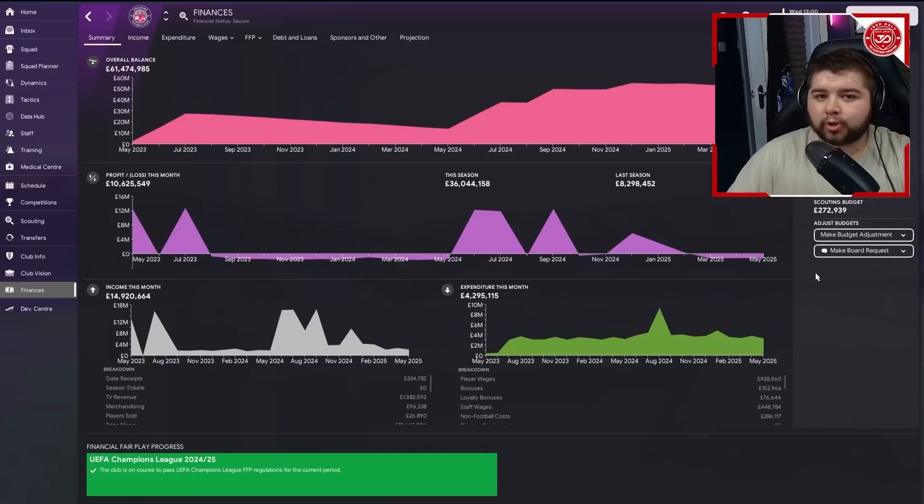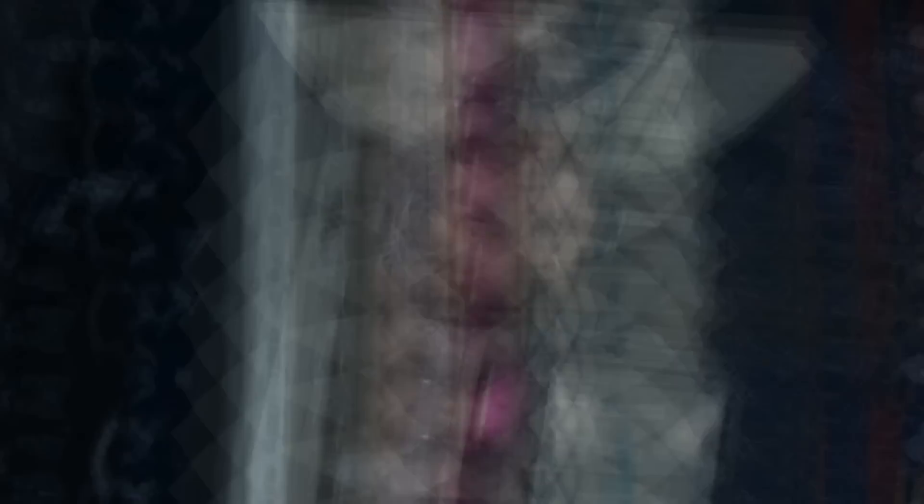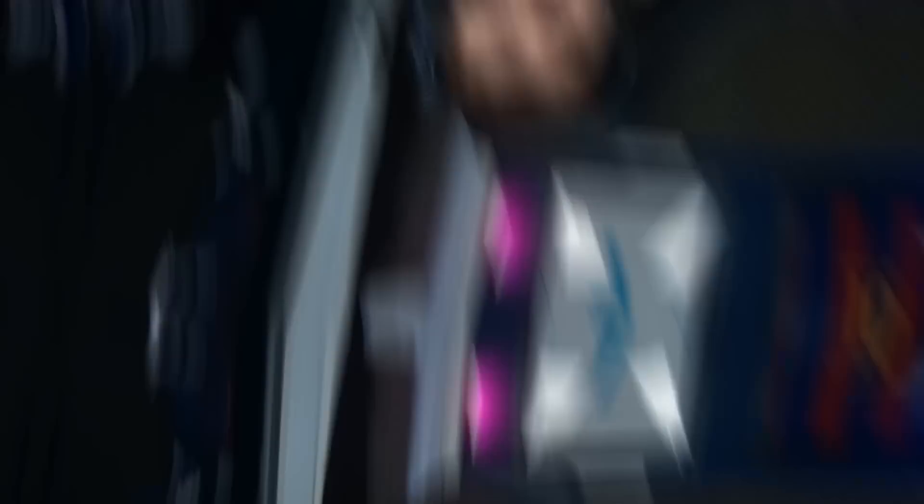The club's financial situation is improving each season, which is why the budget keeps going up. Let's get into the third transfer window and see who we can bring in with this money. Quick shout-out to new and existing Patreon members - you can find details in the description below. Let's get into that transfer window - it's a clean four-in, four-out process. We wave goodbye to Nasim, Mamadi, Nathan, and Yanis.